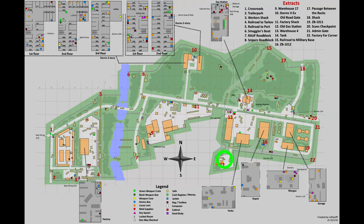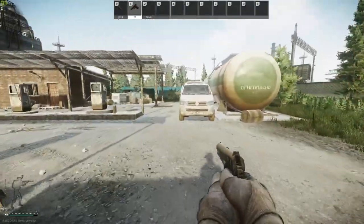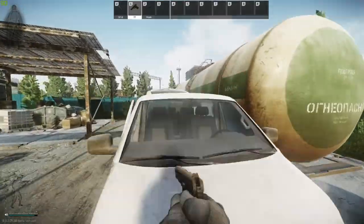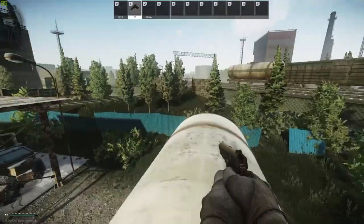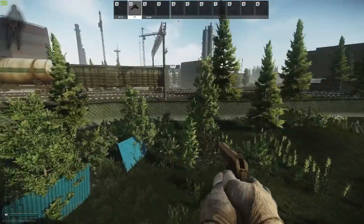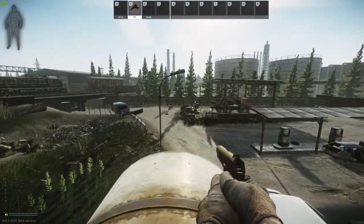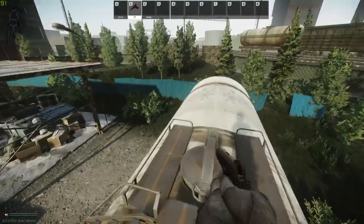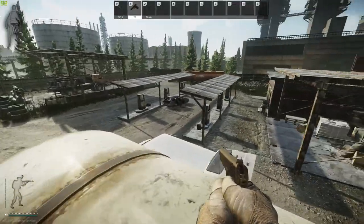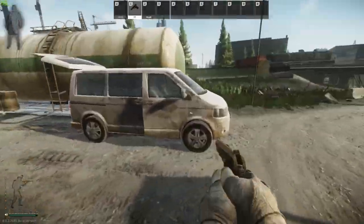For the final two jump spots we're moving to the old gas station area. As you're approaching, you'll see the white fan towards the back. Jump up on it and it's easy to get on top of the tanker from there. From there I tried to get on top of the roof but wasn't successful — that may be due to my character's strength level, which is only level five. Strength increases your jumping distance, so I'd love to hear from anyone with a higher strength character whether they can make that jump.